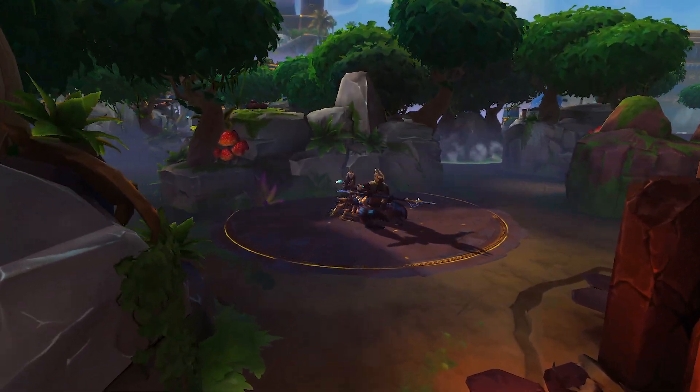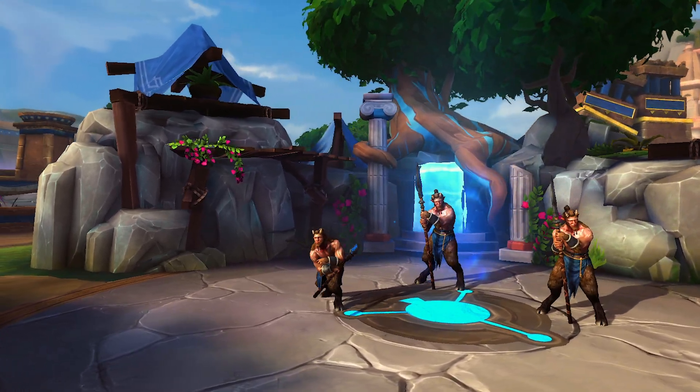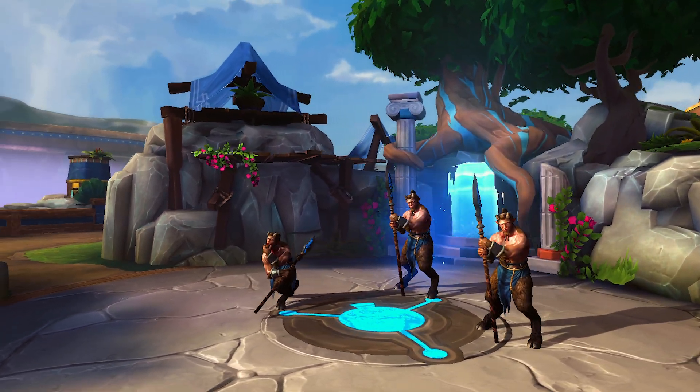With the return of the Scepter, it is going to be reduced in its potency. That alongside the trebuchet — we want to be very careful with how much power we introduce back to the conquest map, but we also want to make sure that the jungle as a whole also gets a little bit of a change in its balance.